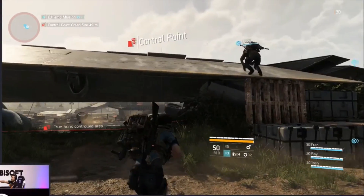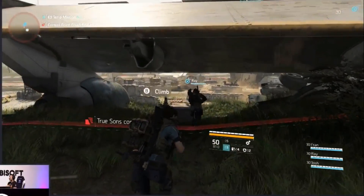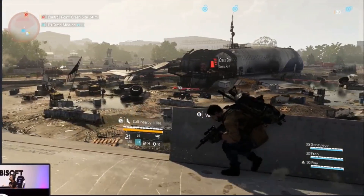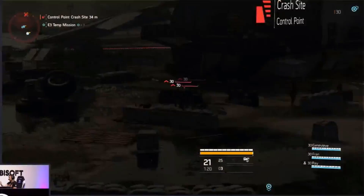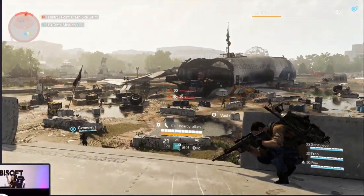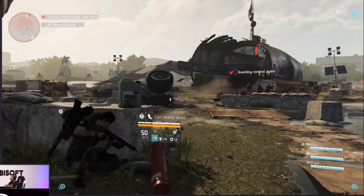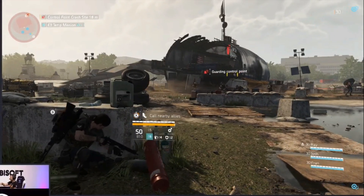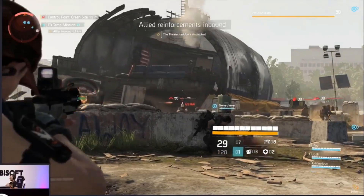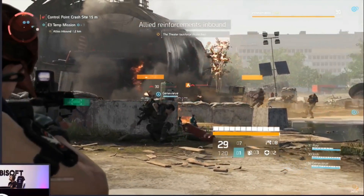The control point is up — the True Suns have captured it. When you go in, you could totally try to take this control point back on your own, or you could call in nearby allies. So you shoot off a flare, and that actually calls civilians to come and support you and try to take this back, and then they'll hold it. They're really out there and they have to travel to this space — it's all part of this living world simulation.